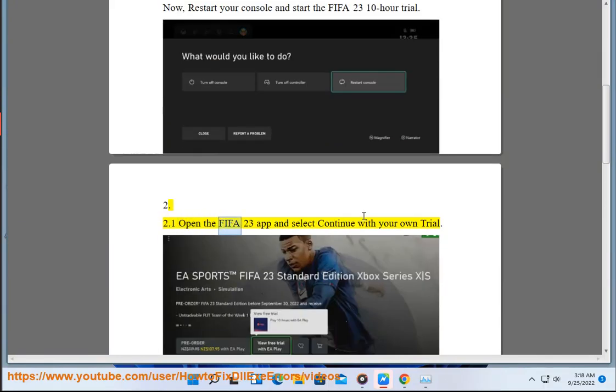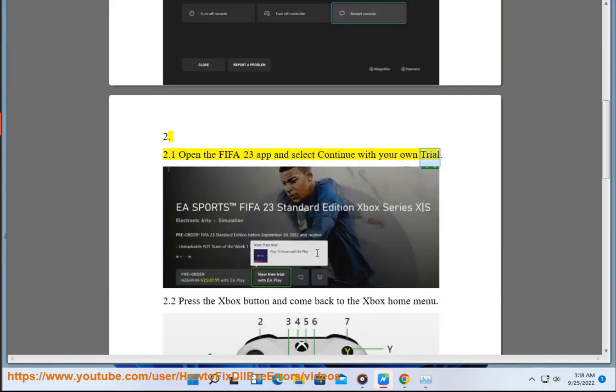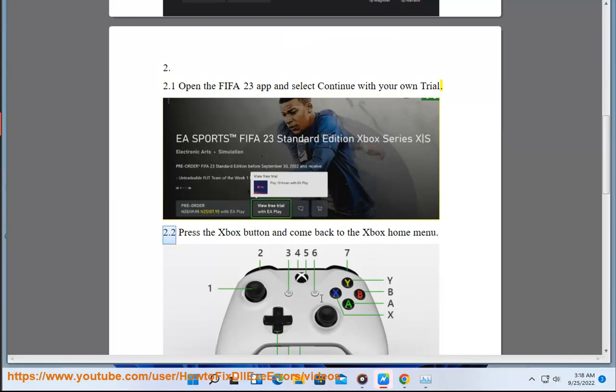Step 2. 2.1: Open The FIFA 23 App And Select Continue With Your Own Trial. 2.2: Press The Xbox Button And Come Back To The Xbox Home Menu.